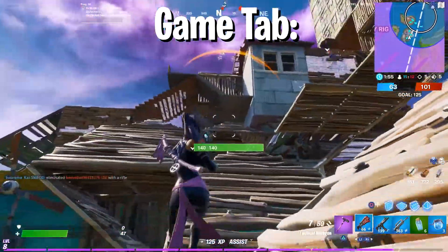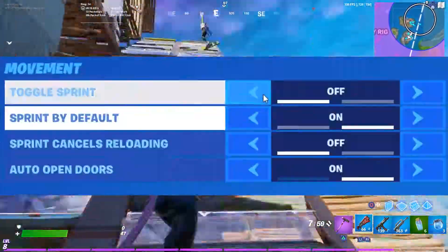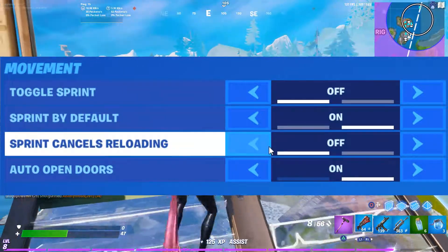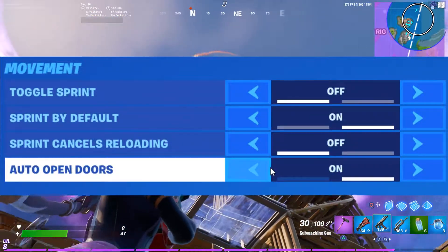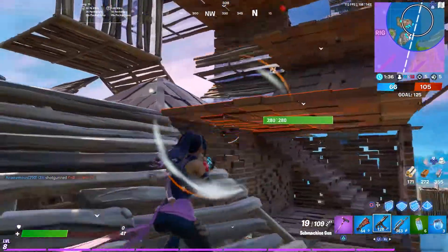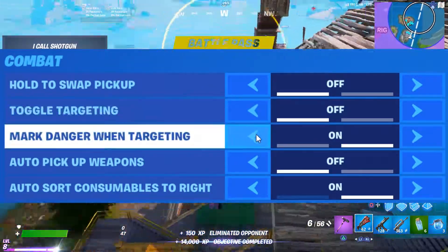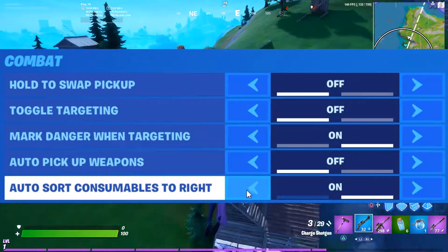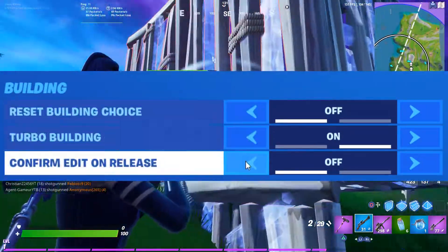I will go over all the good tabs and tell you why it's best to use these settings. First, let's cover the game tab. You'll want to have sprint by default on, because that is a key bind on controller you want to spare for more important stuff. Also very important: turn on auto open doors — it's always easier not to open them yourself. In the combat section it's personal preference, except for auto consumable on the right, which you should have on as it's very useful for auto sorting your inventory every game — it will save you a lot of time. In the building tab, I also have turbo building on.